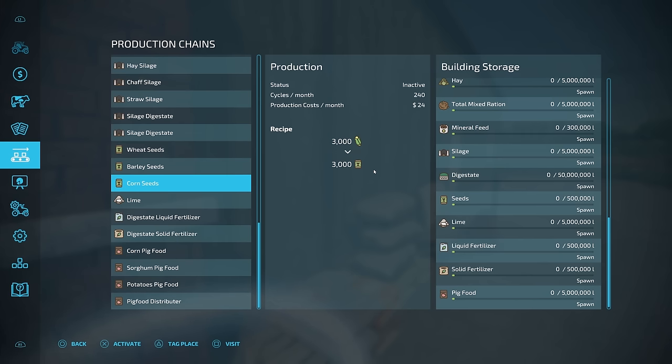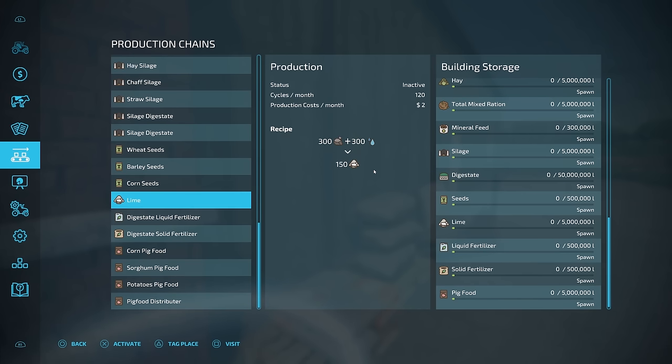Corn is a lot higher yield than wheat and barley, so corn is going to be the way to go if you want to make your own seeds — it's a lot higher yield per hectare, so it's going to go a lot farther whenever you're trying to reseed. If you've got a lot of lime that you need to put down on your fields but you don't want to go up to the store and spend all that money, right here you can make your own. Take all the stones, add a little bit of water, and you're going to be able to get your own lime.